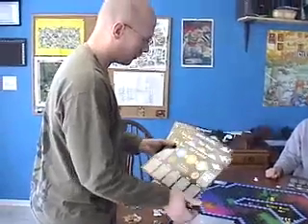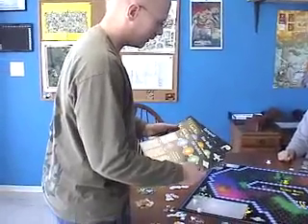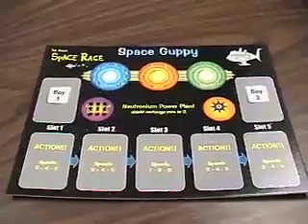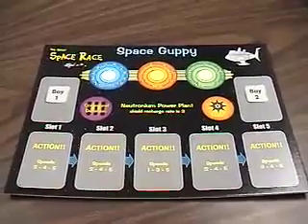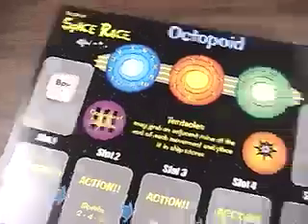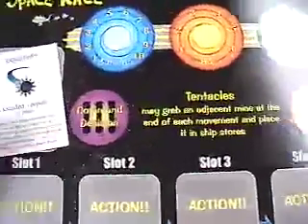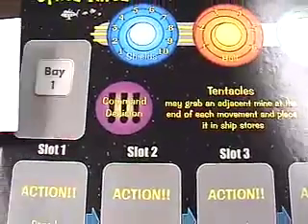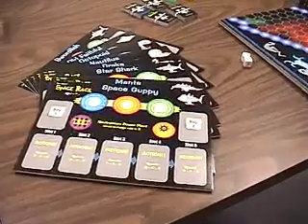Before the game starts, each player selects a ship. Each one has its own unique name and characteristics. For example, the ever popular space guppy has a neutronium power plant which allows it to recharge its shields faster than other ships. The octopoid is equipped with tentacles and can grab nearby mines and place them in its cargo hold to be reused on other unsuspecting ships. There are eight different ships in all.